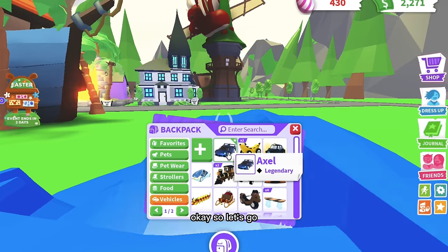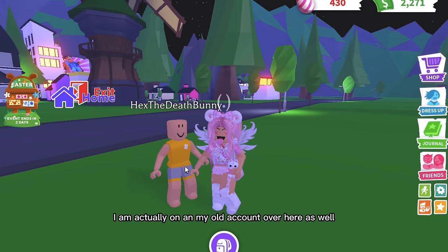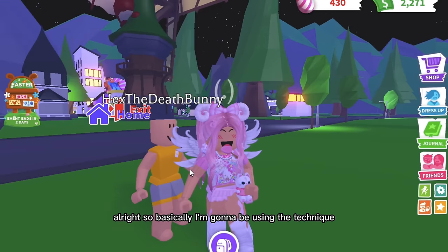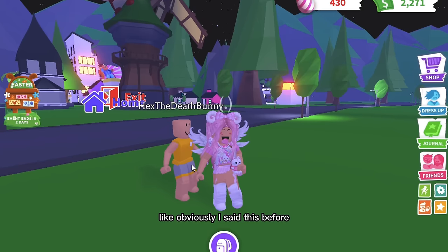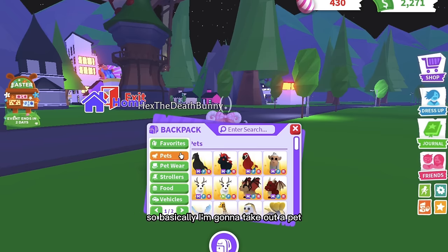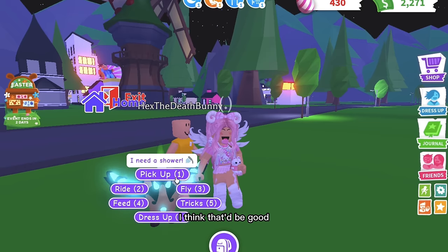Okay, so I'm on my alt account called Hex the Death Bunny, and I'm going to show you the way I'm going to scam the scammer for the bat dragon back. Basically I'm going to use the technique called the fail trading method — the same one from my 'how to get your scammed pets back' video. I'm going to take out a pet — I think a bat dragon would be good — and I'll click on feed, and click on the sandwich, but not click on it yet. Instead I'm going to trade her.